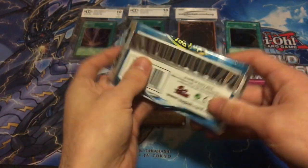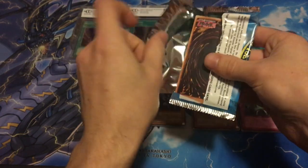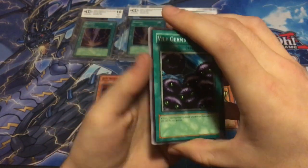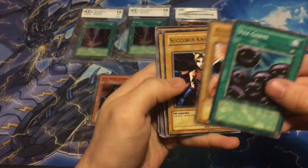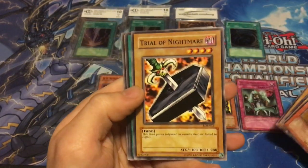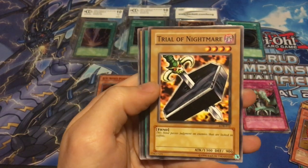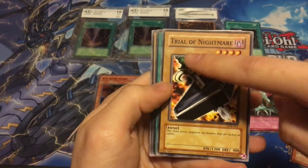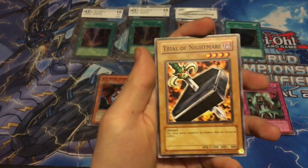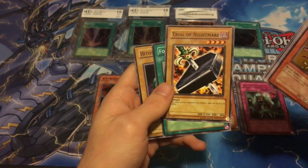Legend of Blue Eyes White Dragon. Lots of things I'd like to see in this pack, but I will be happy with any holo. Vile Germs, Petite Angel, Hane Hane rare, Trial of Nightmare — very cool, very nostalgic card. The first print runs had 'Trial of Hell' but they censored it to 'Trial of Nightmare.' Mint copies of Trial of Hell first editions are actually going up in price right now — not sure if it's collectors, a meme, or people just liking the uncensored version.